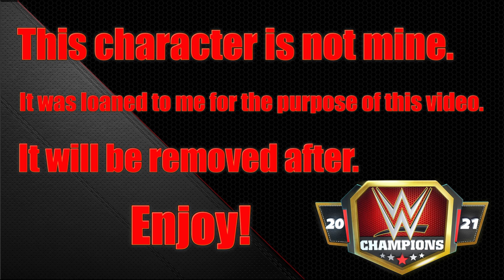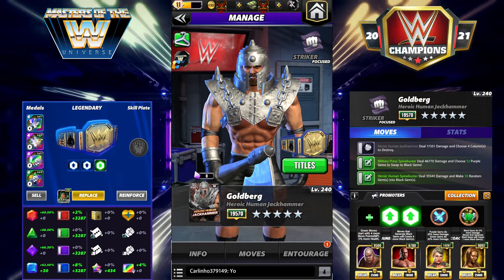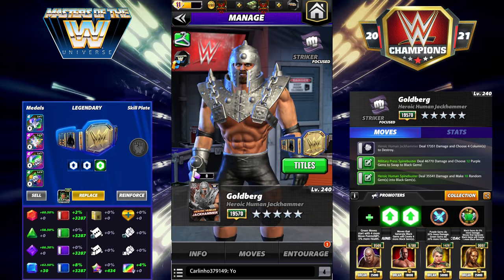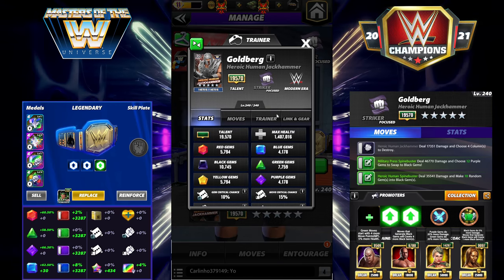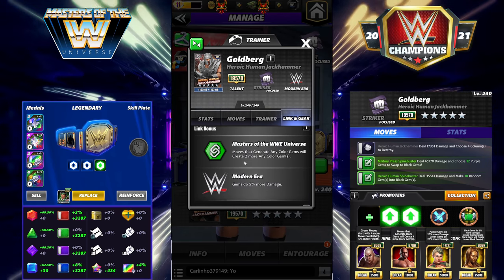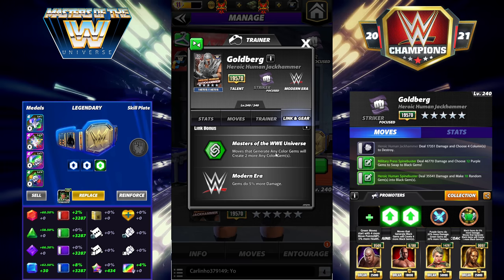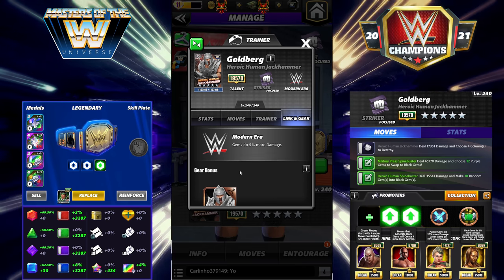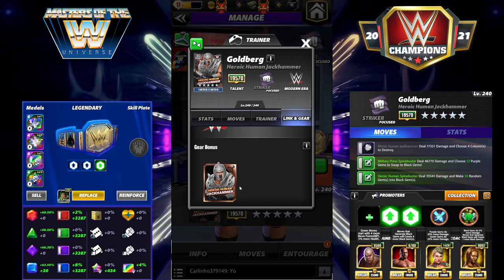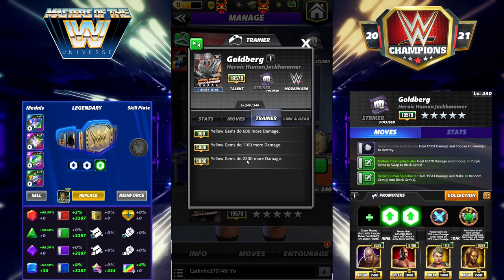Hey everyone, Merix here bringing you another video. This one is going to be on Goldberg, the Heroic Human Jackhammer. Goldberg is a modern era striker and he has two links — the Masters of the WWE Universe link, where moves that generate any color gem will create two more, and modern era gems do five percent more damage. He has one gear, the Heroic Human Jackhammer gear.